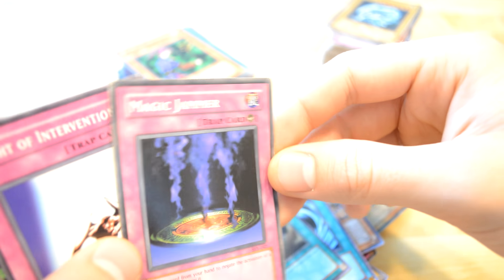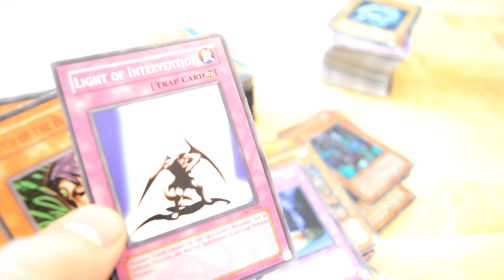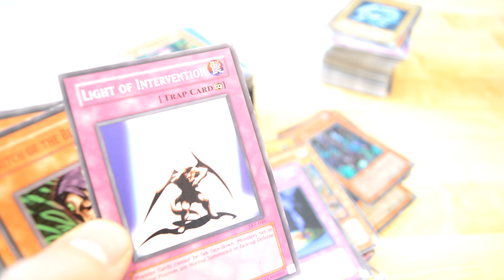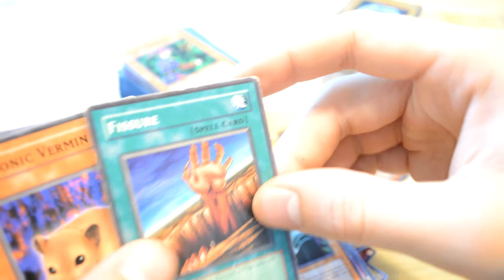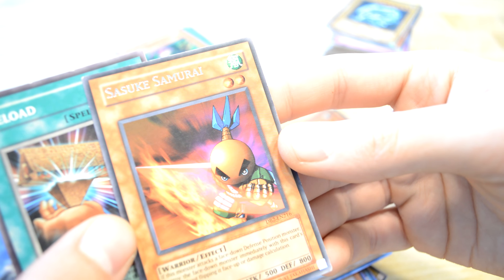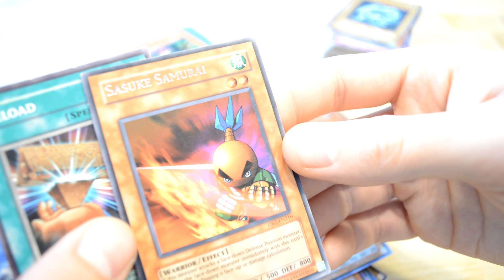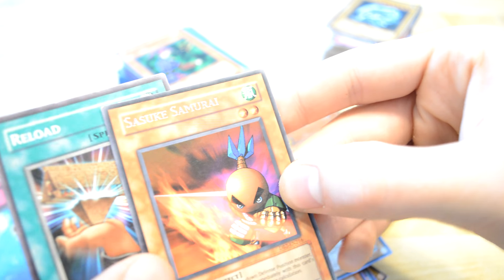Magic Jammer — nice. Monster cards can't be set face down — no, she said face down, a normal summon in face-down defense position. Which is Black Forest. Fissure. Vermin. Sasuke Samurai — if this monster attacks a face-down defense position monster, it destroys the face-down monster immediately with this card without damage calculation. So this is like the flip card destroyer — really good, very good.